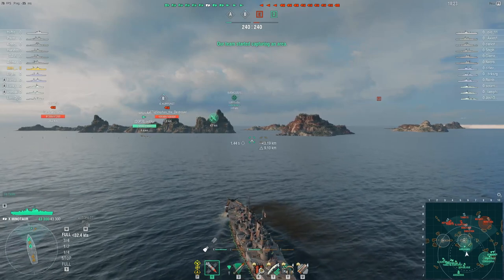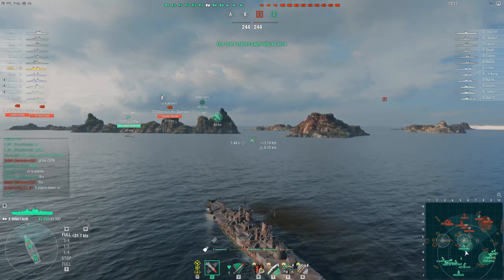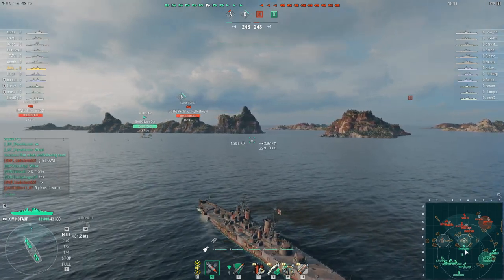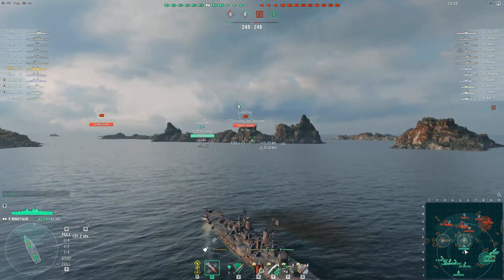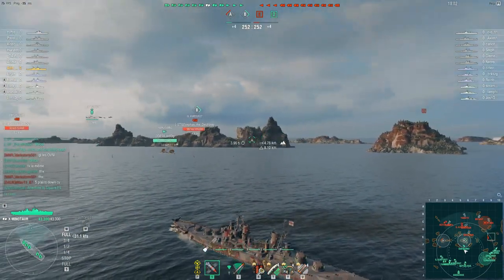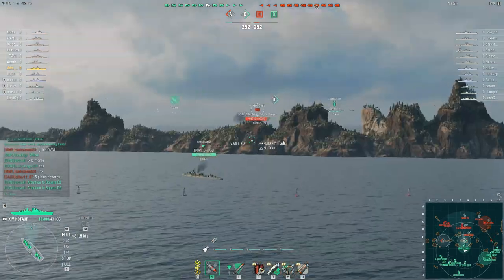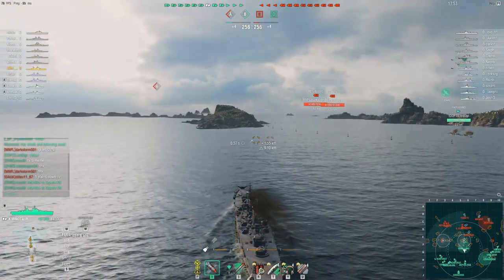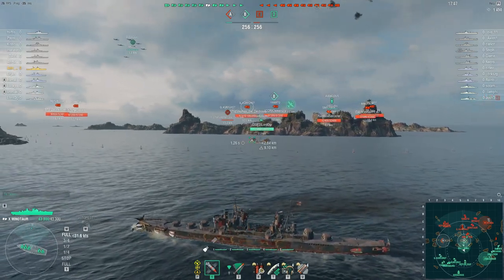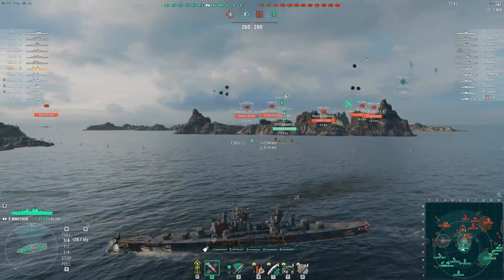HMS Minotaur, in my humble opinion, is one of the most fun cruisers to play at Tier X in World of Warships. Despite having all the tools in her arsenal to potentially dominate and carry games, a lot of players tend to struggle with the Minotaur. It has little or no armor and can be punished severely for exposing her broadside to enemy battleships or cruisers — therein lies the root of the problem. Finding positions to protect that vulnerable broadside while inflicting damage on the enemy is key to success.